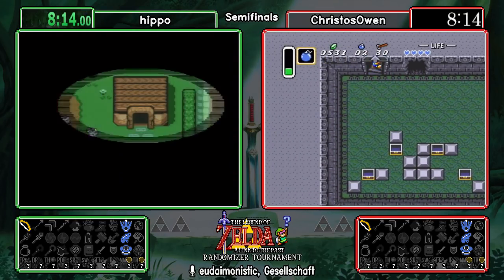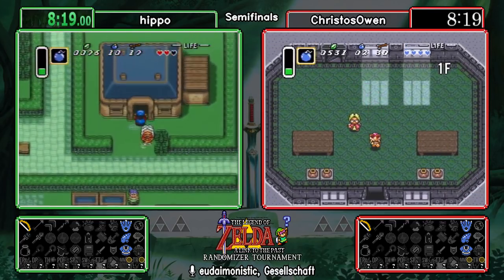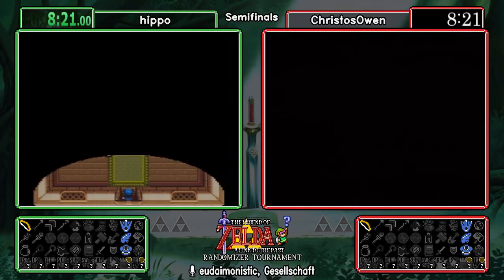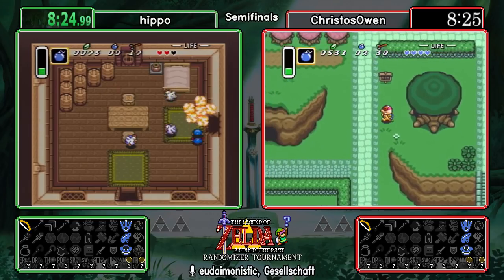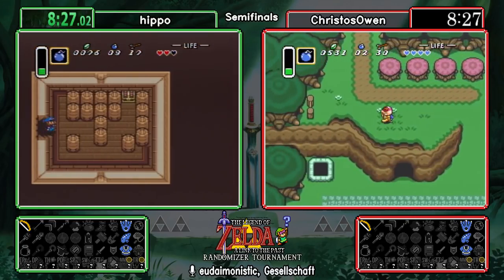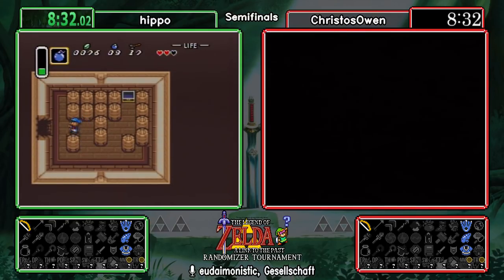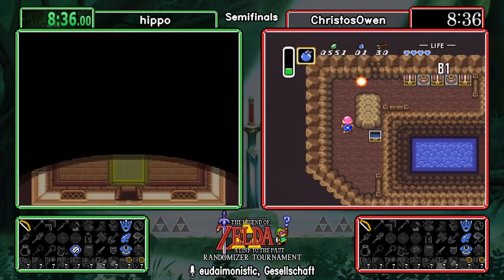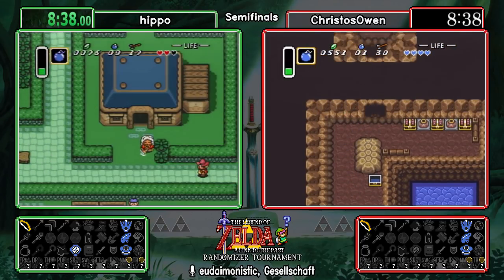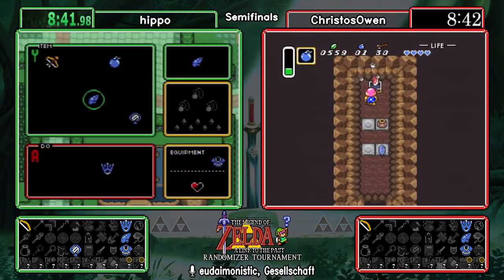We're playing on the Japanese 1.0 version. Hippo did buy bombs here to restock. The 1.0 version gives us access to a few glitches we call 'minor glitches' in the Link to the Past community that allow us to potentially get around certain logical requirements. Doing rooms in the dark without the lantern is a skill-based thing, as you mentioned. We could potentially use water walking as one type of glitch — oh, we got a mirror! — to forego some of those logical requirements.